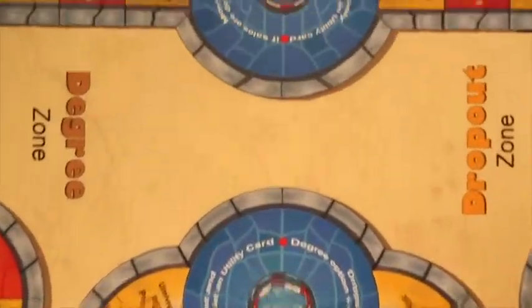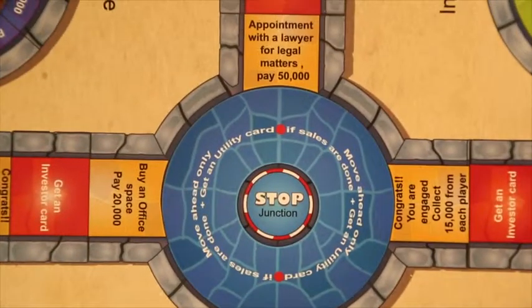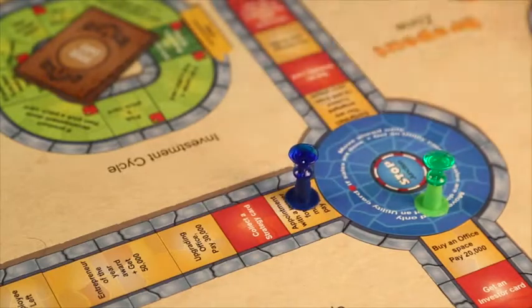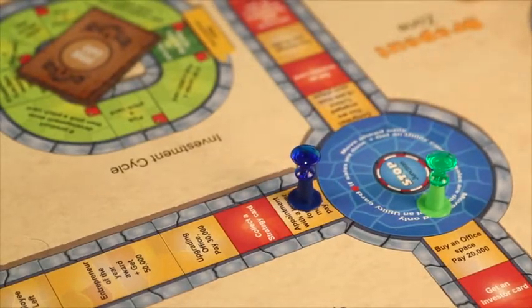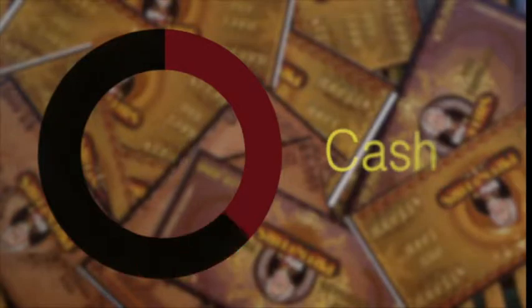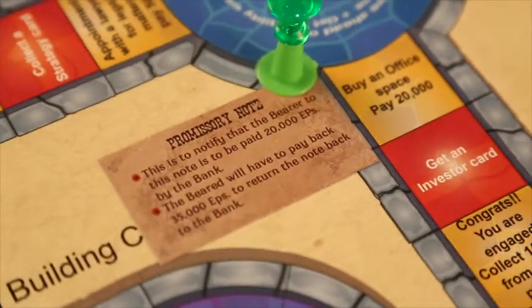No matter what path you choose, you end up at a junction which leads to a common journey. Only after the completion of the sales cycle can the player move ahead of this junction. In between the game, the player might face total cash burnouts — in that case, the player can get cash by issuing a promissory note from the bank.